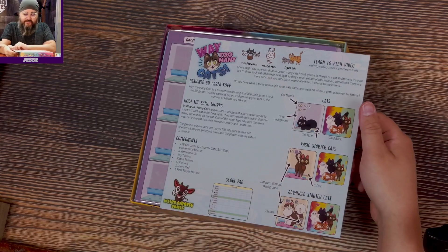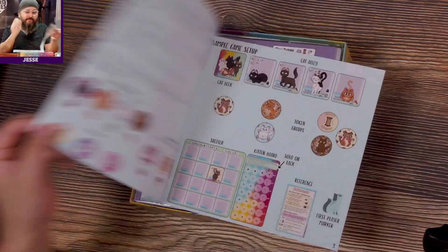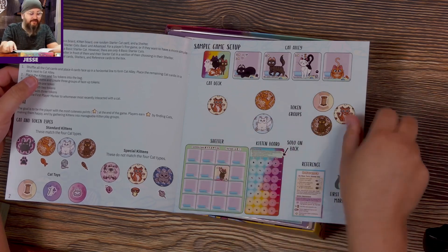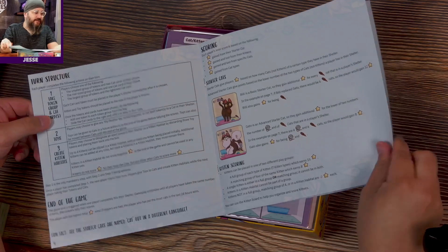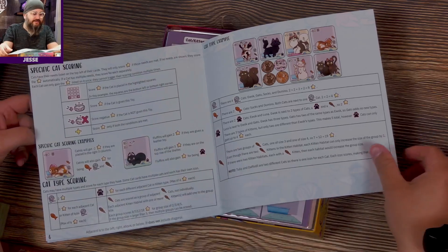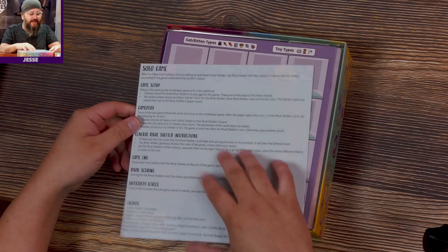We got cats — basic starter cats, advanced cats. You're going to hear the word 'cats' a lot, so pet your cat every time I say it. We have the shelter, a kitten board, Cat Alley, a cat deck, token groups — there's so many. Then we have the turn structure and end of game on page four. This is an easy-to-learn game, and there's a solo game on the back along with all the credits.